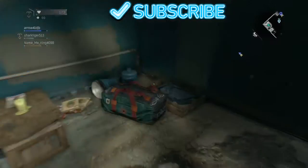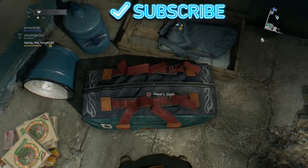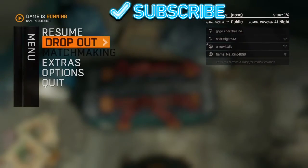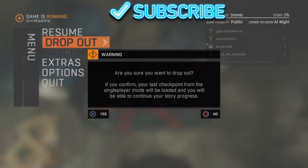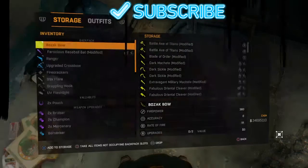What you want to do is find a safe zone with a stash, hover over it a little, pause, and then click drop out, click yes, and then spam square. Whenever it's exiting you should see your weapons in the background.